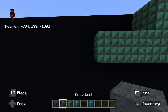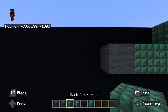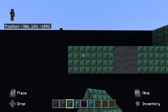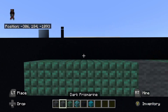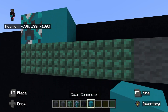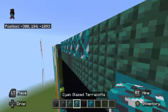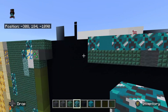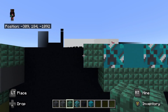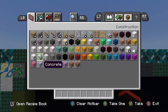Then place to the left of that dark prismarine, gray wool. To the left of that gray wool, place dark prismarine going left — one, two, three, four. On top of that left dark prismarine, place cyan glazed terracotta. To the right of the cyan glazed terracotta, place cyan concrete. To the right of the cyan concrete, place cyan glazed terracotta going all the way to the right. Then to the left of the top cyan glazed terracotta, place dark prismarine. To the left of that dark prismarine, place green concrete to the left — one, two.